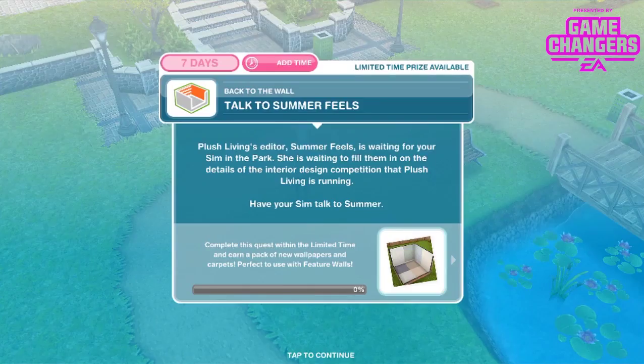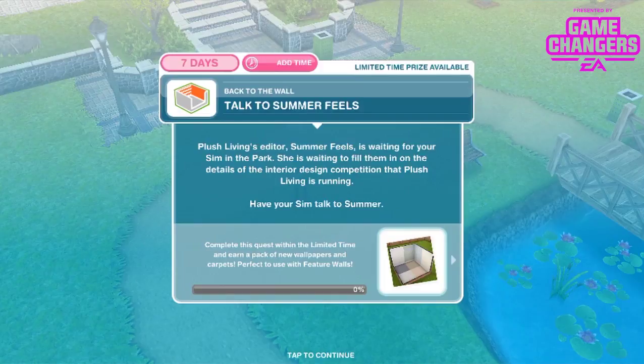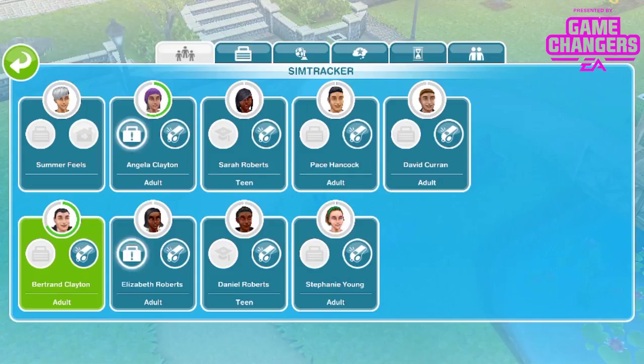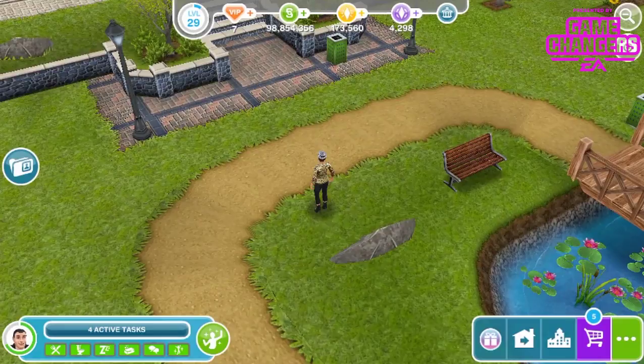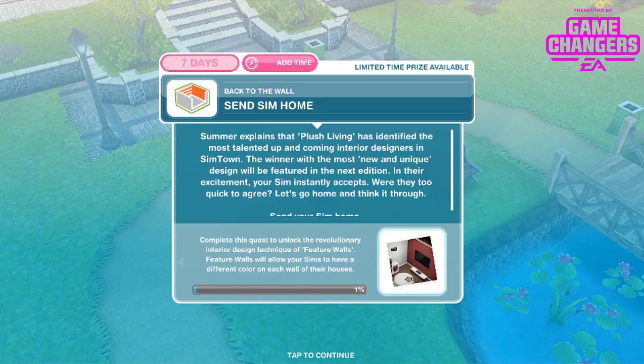Plush Living's editor Summer Fields is waiting for your sim in the park to fill them in on the details of the interior design competition. Have your sim talk to Summer — it's a 30-minute interaction. Summer explains that Plush Living has identified the most talented up-and-coming interior designers in Simtown, and the winner with the most new and unique design will be featured in the next edition. Your sim instantly accepts.